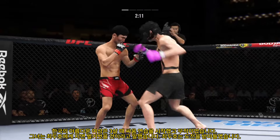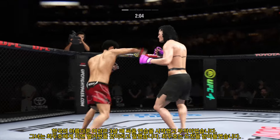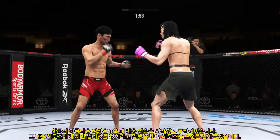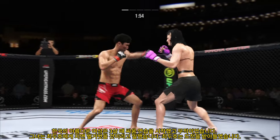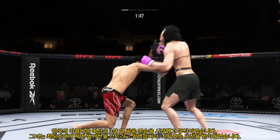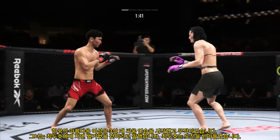Going to the body now with the kick — that one is blocked by the Korean Superboy. Big right hook, but a whiff. It's such a fast leg kick. Nice punch. Elbow now to the head — that one landed by Alvy. Just misses with a left hook there. He has a commitment to kicking tonight, and it shows.